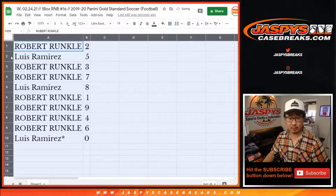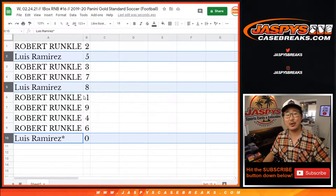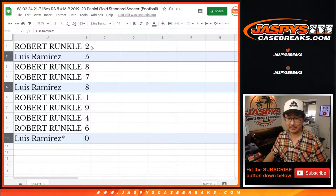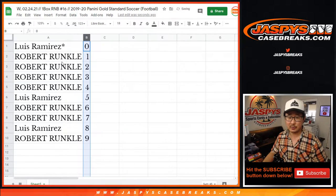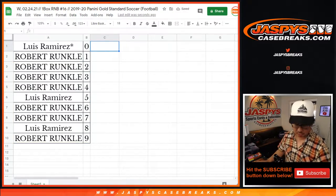Alright, so Robert and Luis - Luis, you have five, eight, and zero. Robert, you have the rest. That's probably the easiest way to do it. Let's sort this by column B. And unless Robert and Luis want to make a deal, I guess we'll just roll in just a second.